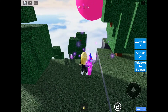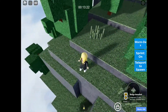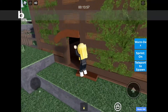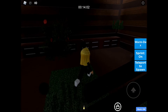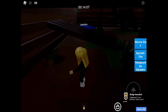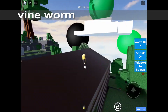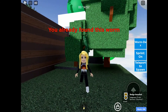Birthday Worm - and no cake or presents, that's so mean. No friends either, poor Birthday Worm. So it's super dark, I do apologize, but Bomb Worm is in the abandoned cabin.